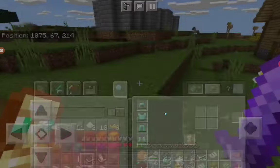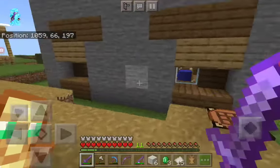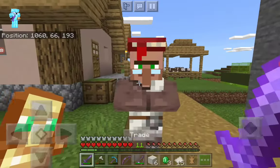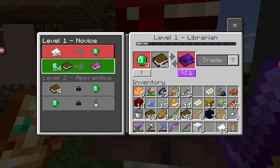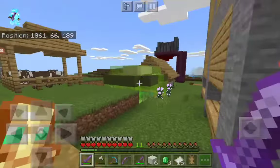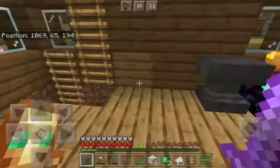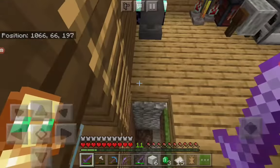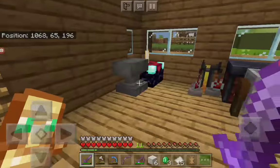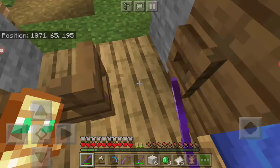I did some stuff off camera and I just don't remember what I did. Also, I kind of told you — I don't know if I showed you in the other videos — but I didn't make this elevator. This was going to be a hotel, but now it's going to be a villager place. I'm just going to have beds over here, all their stuff over here, more beds up there, and all that stuff up there too.